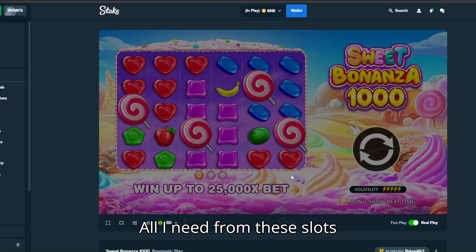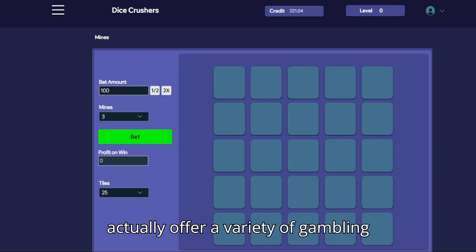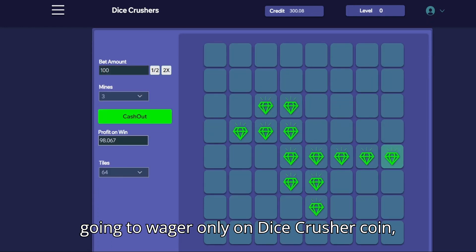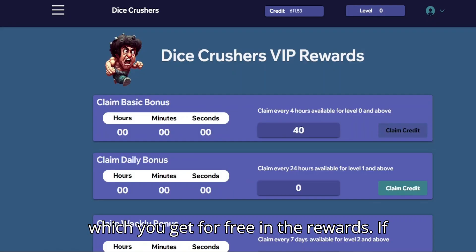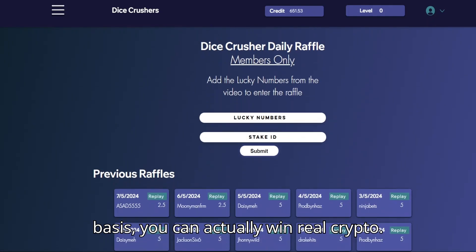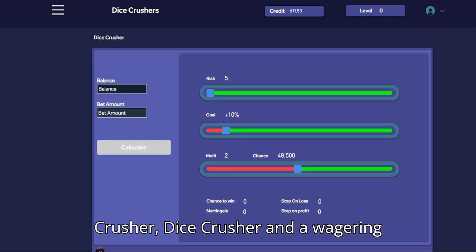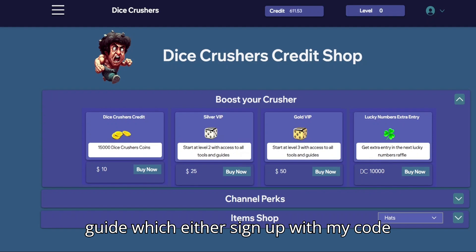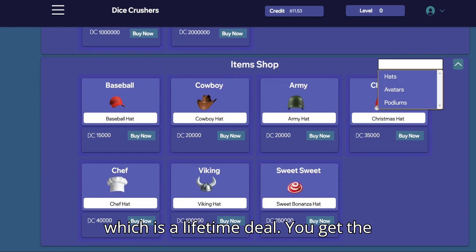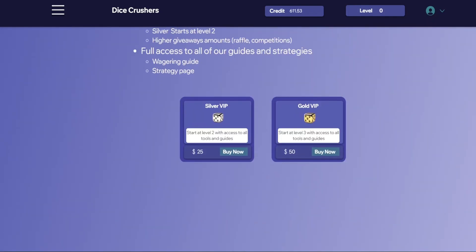Before we go back to the video, I wanted to let you know that dicecrush.com actually offers a variety of gambling games. It's not real gambling — you're gonna wager only on DiceCrusher coin which you get for free in the rewards. If you're the top wager on a weekly or daily basis, you can actually win real crypto. We offer Baccarat Crusher, Blackjack Crusher, Dice Crusher, and a wagering guide. Sign up with my code on Stake or get the VIP membership — it's a lifetime deal. Check it out, it's in the shop.